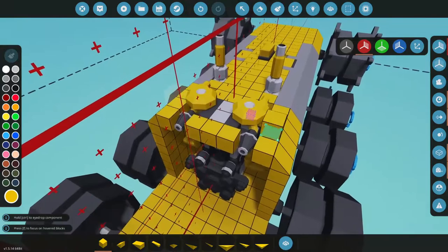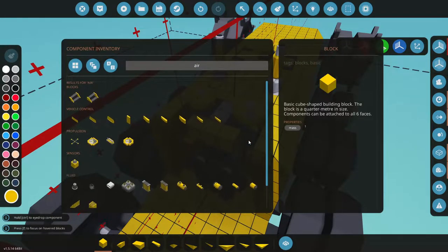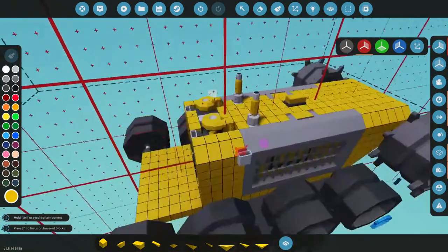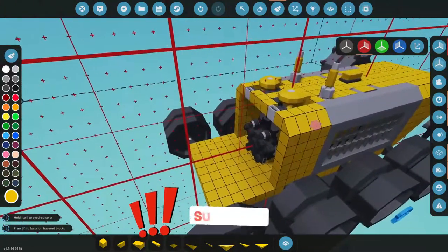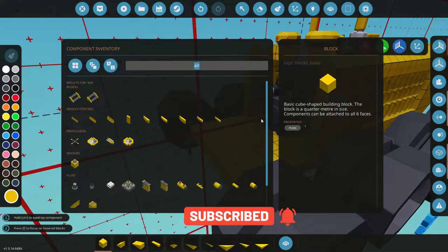We're going to get rid of these air ports and put an air ram — it'll fit nicer in this little slot here. There we go, perfect, and we have our air. We've got to put some stuff up here too. The cab — actually, let's do the tanks first. We're going to need some big fuel tanks to make sure we don't run out.